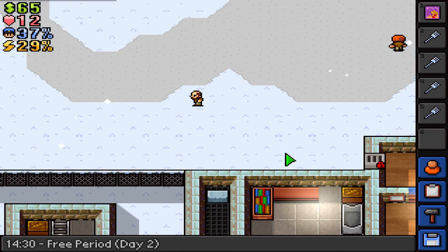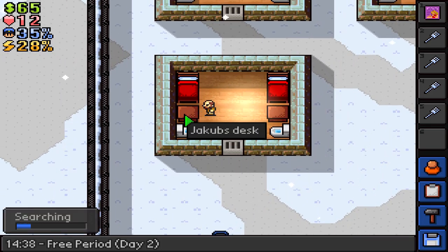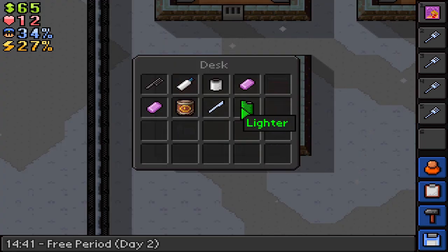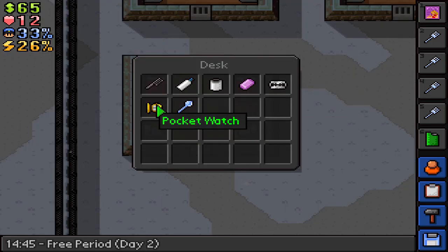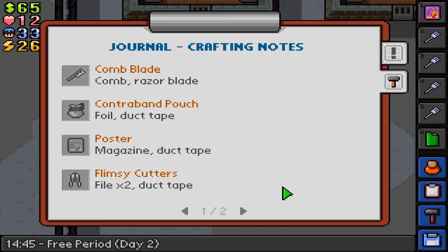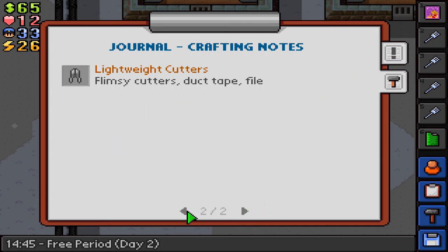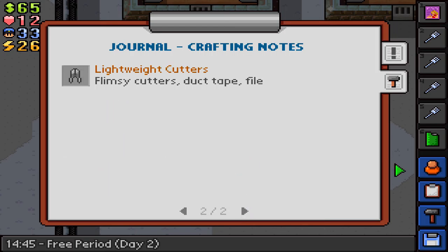Free period. Okay so let's go back and steal some stuff. Jacob, you're gonna get robbed buddy. I'm gonna take a lighter from you just in case we need it. Soap, razor blade, pocket watch. Do we have any journal? What do we have in our journal? No favors as of yet. We have crafting notes: contraband pouch, poster, flimsy cutters, lightweight cutters. I guess that's as far as we can go with that. We're at 32 heat and nobody's against us — I guess that's not so bad.